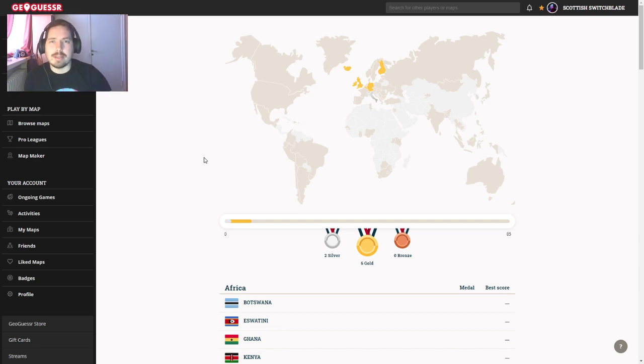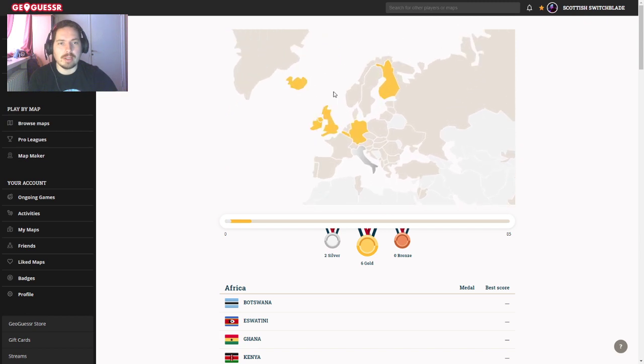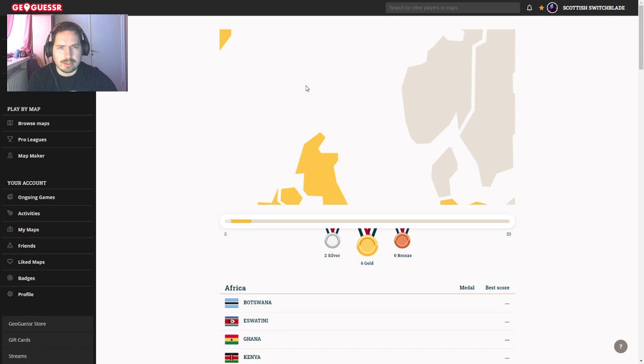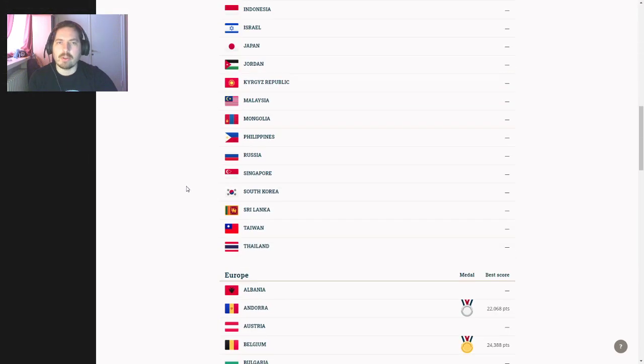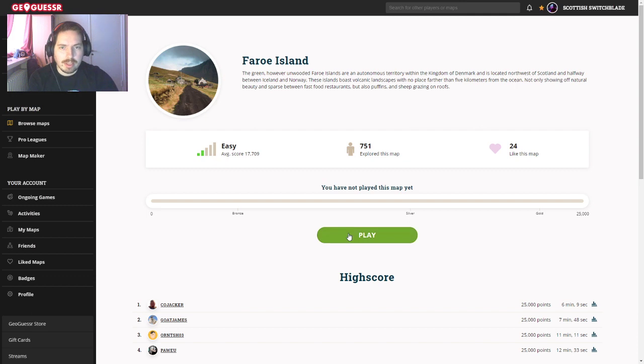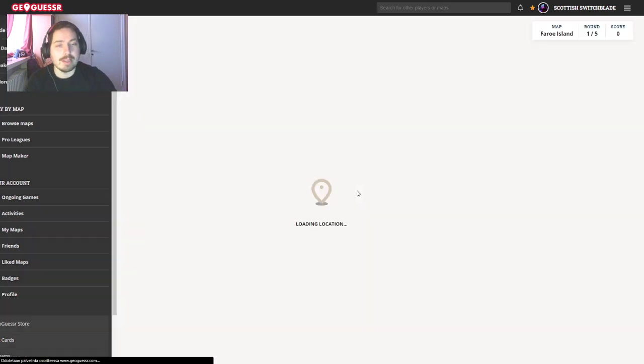Hello everyone, welcome back to GeoGuessler. Today I'm continuing on with my Euro Gold Challenge here in Explorer Mode, and today we're doing the Faroe Islands — so small you can't actually see it on the map. Gold as always is 22,500, and ideally I'd love Platinum at 25,000, but that probably ain't gonna happen today. Maybe. We'll see.